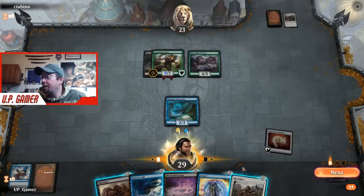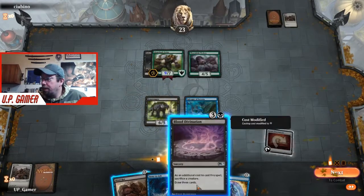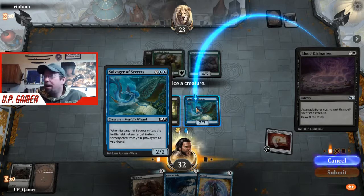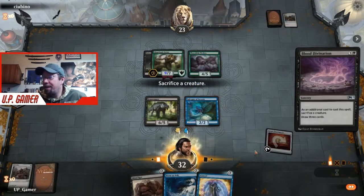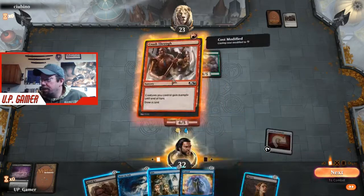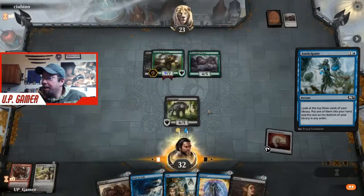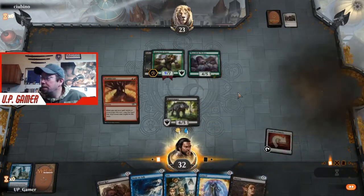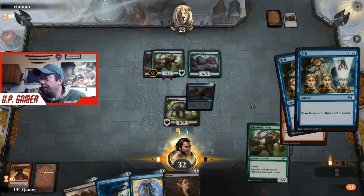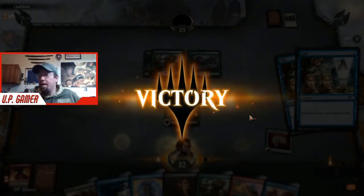Revitalize is nice because you get all that life back. Bog Stomper. The reason I keep the Bog Stomper and not the Salvager of Secrets is simply because when we finally find Heroic Reinforcements, it's great to have a 6/5 on the board. We're going to Crash Through first. Anticipate - I love this card. Now I can double cast my Sift. Cards are down to 24. And there you go - he does not like all our draws. Now we're at six wins and one loss - a pretty good run.